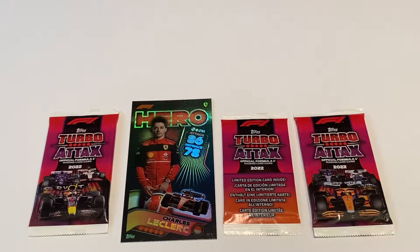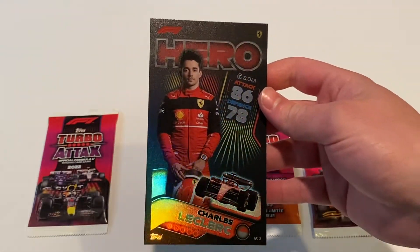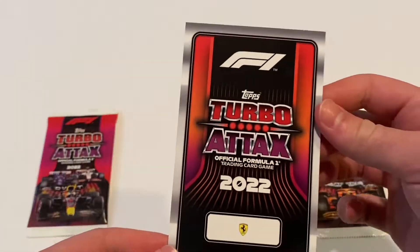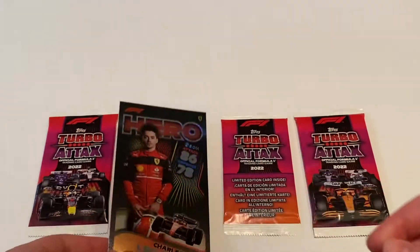So we take them all out of the packaging and as you can see we have our Mega Card — Charles Leclerc Hero. That looks like a beauty. You can see in the back it has the Ferrari logo. It has his country of Monaco right there and it has an Attack rating as well as a cost stat.